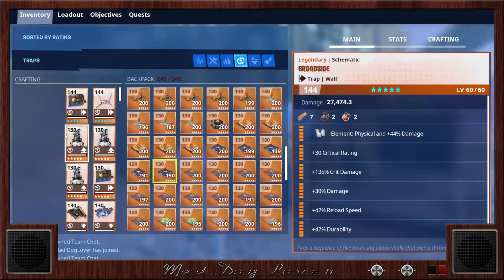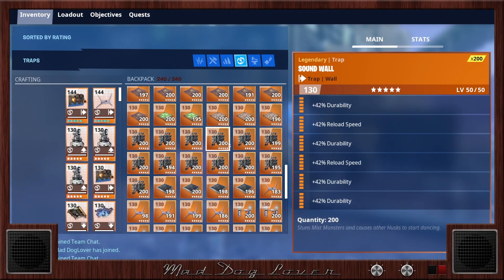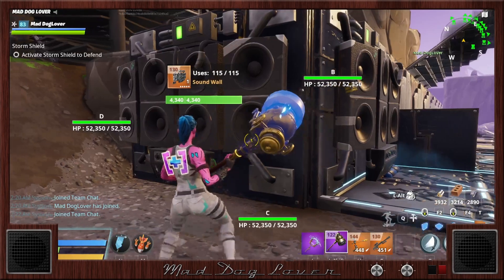We added 2 sound walls. The one on the right is 2 reload, all durability, and the second one is 2 reload, 1 beam blue on the left, all durability.